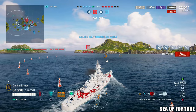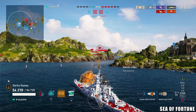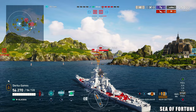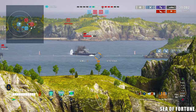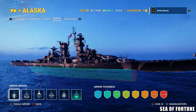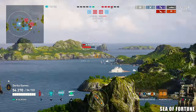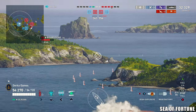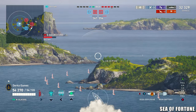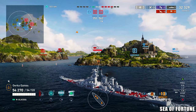Alaska is a rather tanky cruiser — maybe not quite as much as the Stalingrad, definitely not as much as Napoli, but with around 55,000 health and good armor she's resilient. 32mm bow is great, a solid armor belt, and a citadel at the waterline that can be kind of hard to access. I've been struggling to hit Alaska's citadel in the Napoli recently, so yeah, it's below the waterline and kind of hard to get. Far tankier than the Yoshino. The guns have both great HE and AP performance, although mostly I would stick to the AP.